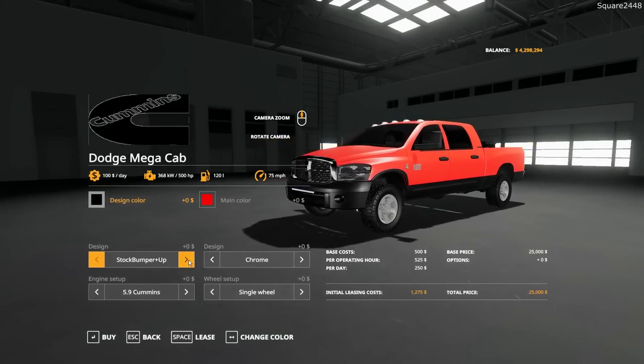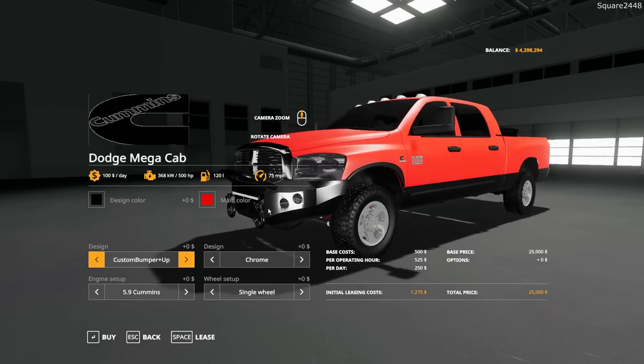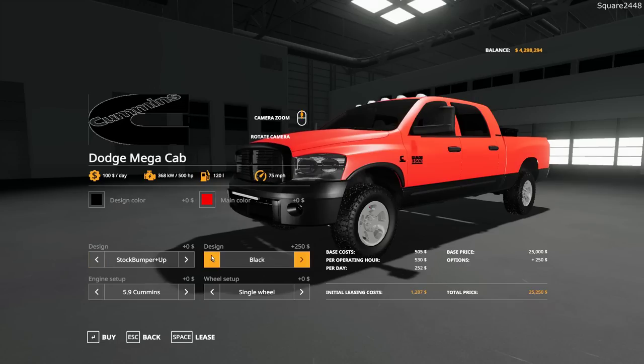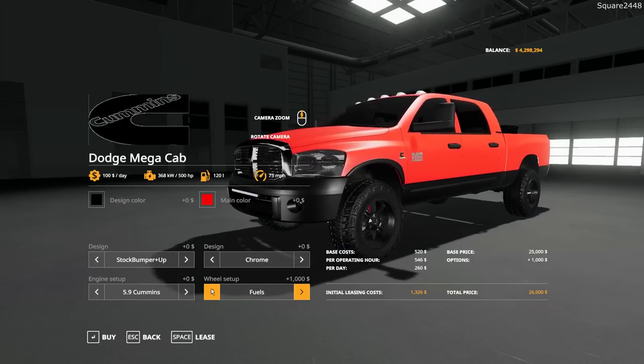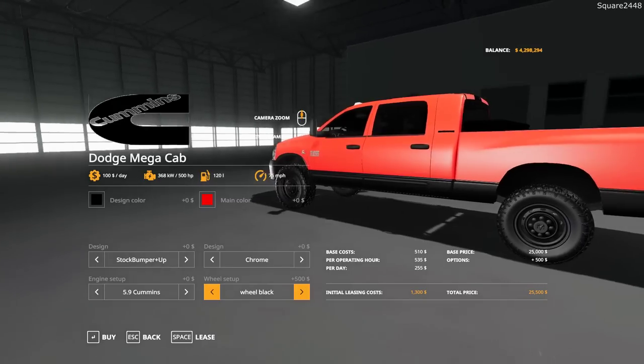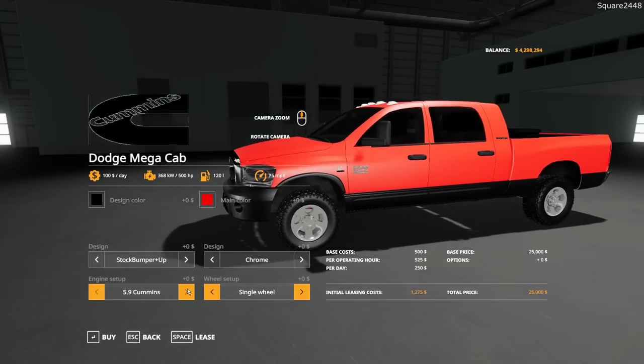Stock bumper, stock bumper with the tow mirrors down, custom bumper with tow mirrors up. I really do like that custom bumper with tow mirrors down concept. You could do chrome or black, single wheels or the dually. Dually black, fuel wheels, or steelies. And then the last option is a 5.9 Cummins, the tuned, or the 6.7 Cummins.